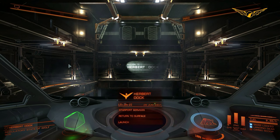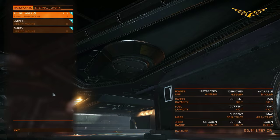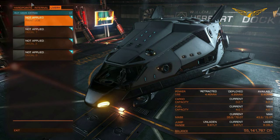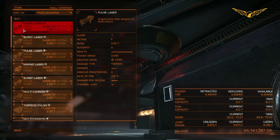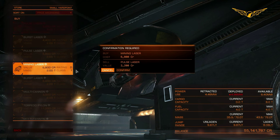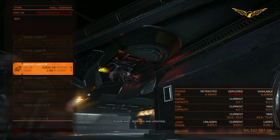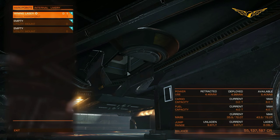First of all, we are going to look at the very basic mining, and that is going to be done in this ship, the Hauler, because this is how I started off mining and how a lot of people will start. We're going to go into the hard points and the first thing we need is a mining laser. They cost 6,800 credits, so they are not all that expensive. In the Hauler you only have one hard point, so you'll only have your mining laser.